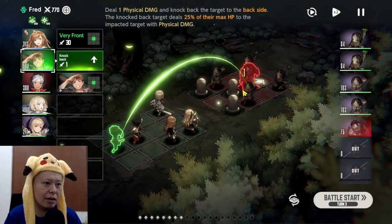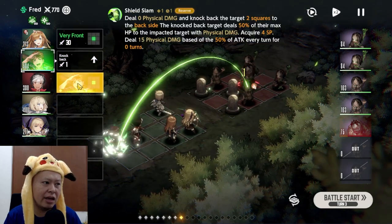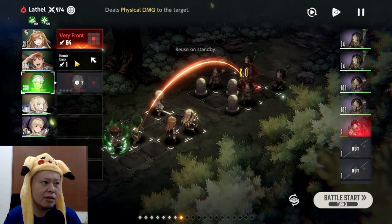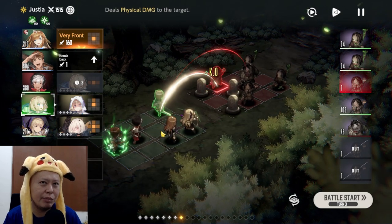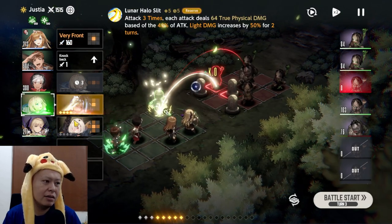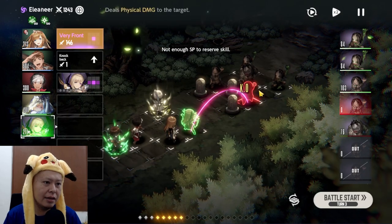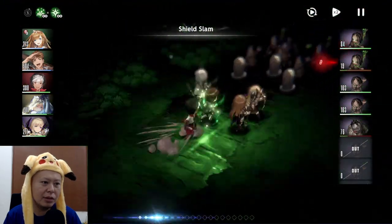For example, a knockback attack can push the enemy to the back line, or you can simply attack normally. Basically you choose each character's skill before you execute the battle start. This system reminds me of Final Fantasy Tactics — you need to choose the action of your characters before you actually execute the battle. So let's hit battle start.